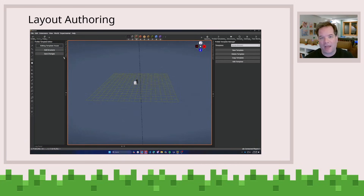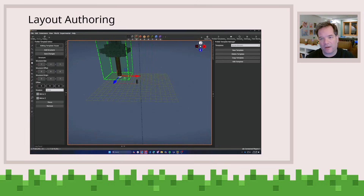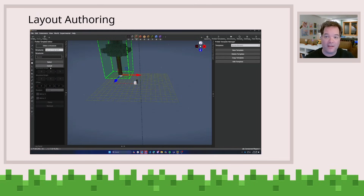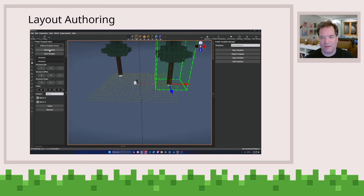So when you go and edit a layout, what we're going to do is take you into this editing mode where you can focus on creating your experience. And in this case, we're going to create a simple little house surrounded by three little trees.